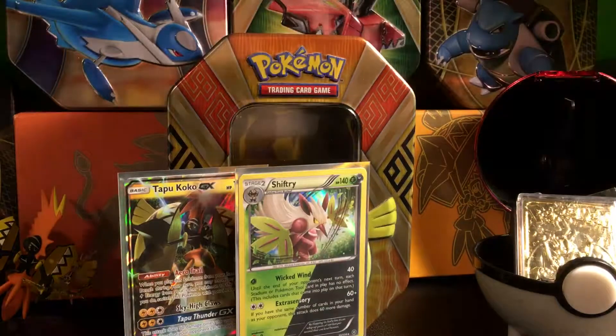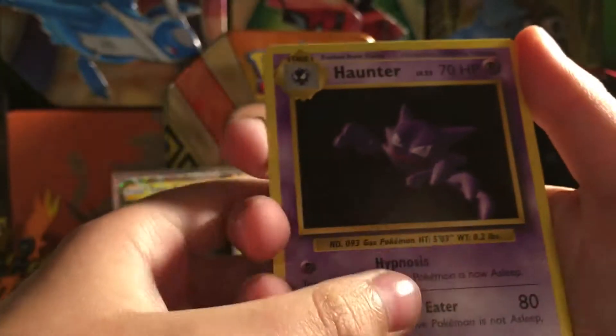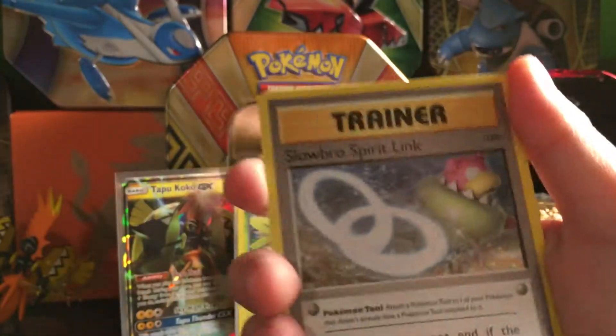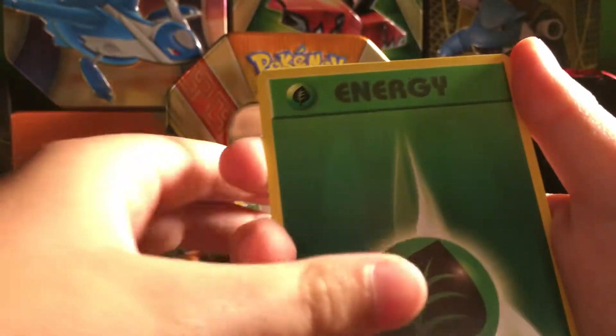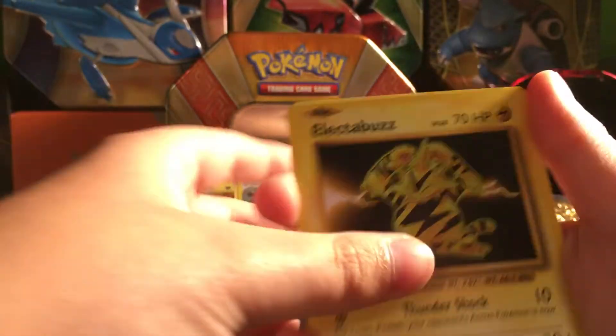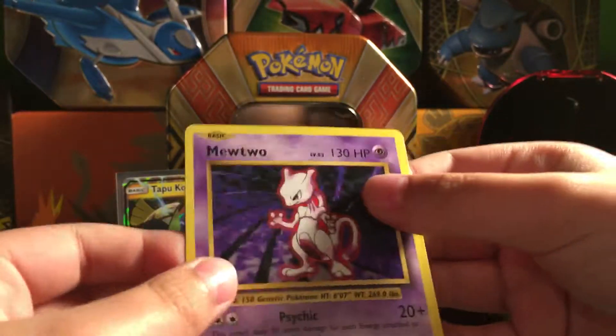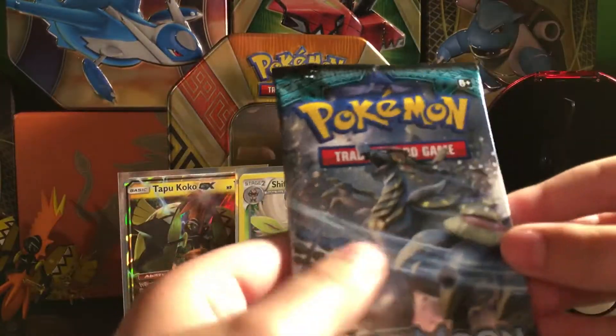Venusaur Evolutions pack is up next. I like Evolutions — it's a cool set. We got a Haunter, Brock's Grit, Throwbo Spirit Link, Poliwag, Leaf Energy, Rattata, Vulpix, Electabuzz, a Sanctuary Reverse, and a Me Too — which is a pretty hard card to get in hollow form.